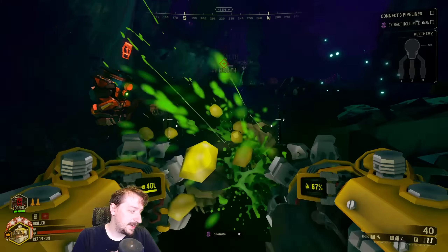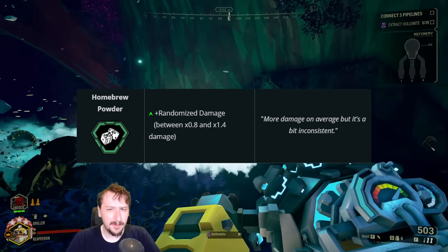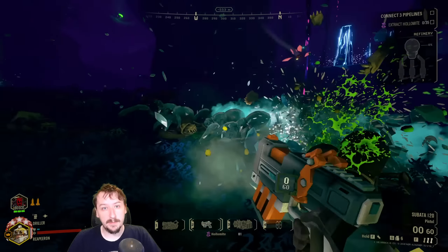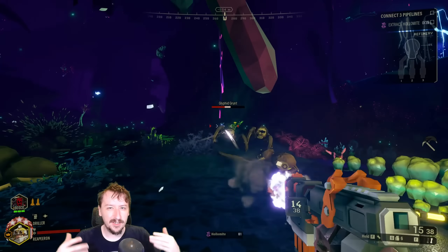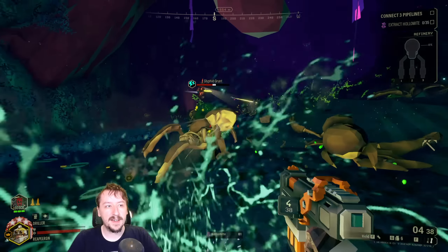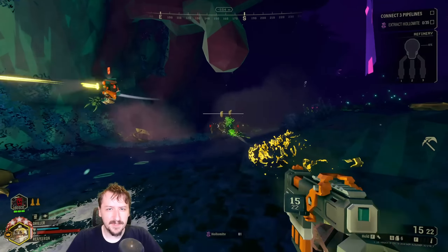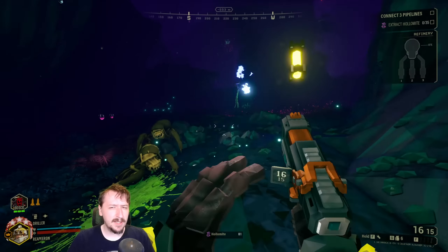For our fifth and final overclock we have Homebrew Powder. I picked this one for the Subata because I still don't tend to use it much even after the Subata got buffed. It randomizes your damage between 80% and 140%, evening out to 110%, so generally you're getting a little bit more damage per shot. It's not a bad thing, and with all the buffs the Subata has gotten since its rework, it's pretty acceptable.